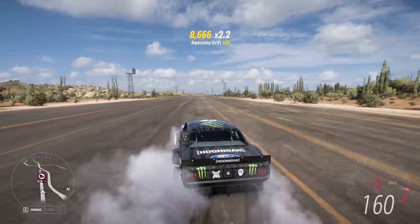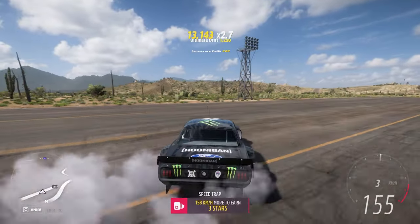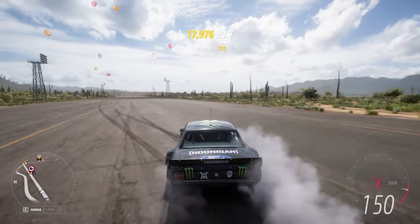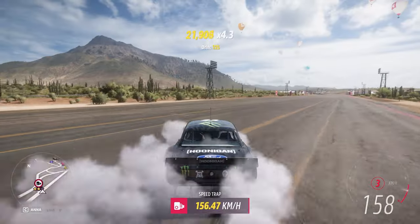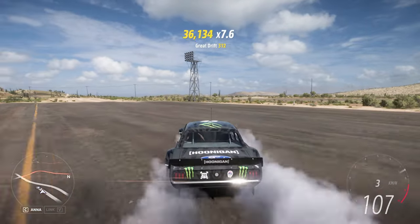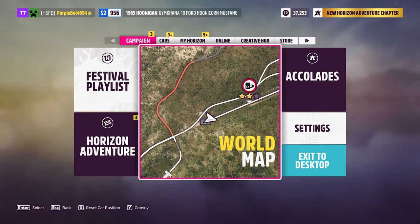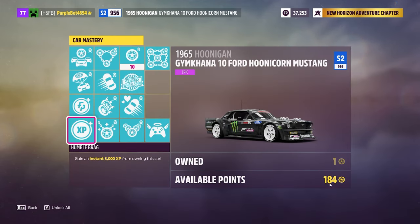Here you can see — just go up and down on this road. On the top you can see my skill points are increasing. You have to make 65,000 skill points here. It is very easy with this car, it is so easy. You have to go two or three times up and down on this road to get 10 skill points. I'm going to show you quickly — here you can see I have 184 skill points.